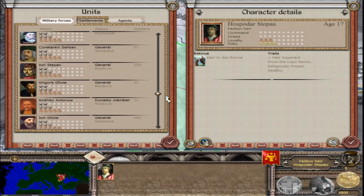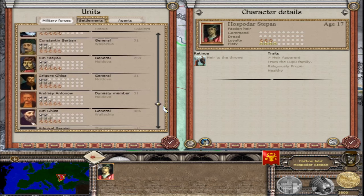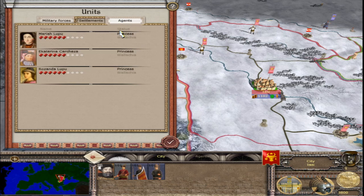Nothing of note in the generals, but apparently most of them have dread — most have 3 — so that's something to take into account. The two settlements are Bucharest, the capital, and Iași in the north. For agents, we have three princesses — the only things we have — so we can start spreading Moldavian blood all over the map.